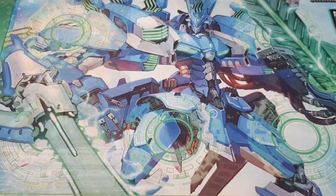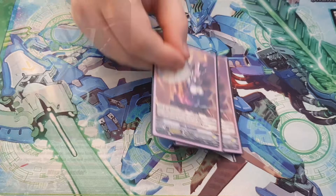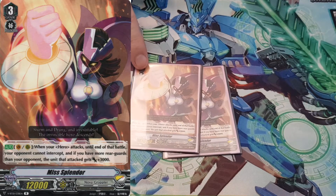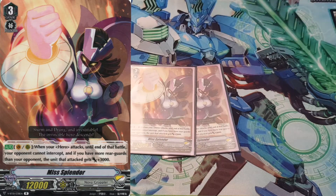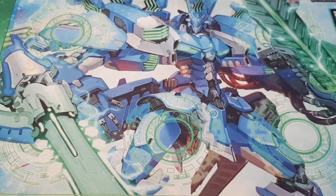I'm considering bumping her to three because I like sitting on her mid-game. And then finally I run two copies of Miss Splendor. She doesn't have an Excel Circle, but she's a really good rearguard unit. When your other hero attacks, until the end of that battle your opponent can't intercept, and if you have more rearguards than your opponent, that unit also gets 3k. This is really good because it procs for every single hero attack — basically, if you have her on the field, your opponent just can't intercept at all. It's very nice having her in one of the far-off rearguard positions or even in the back row. She's definitely a good two-of as a backup or tech card.